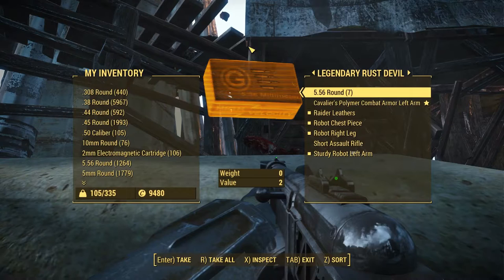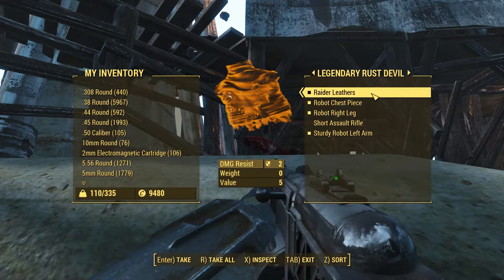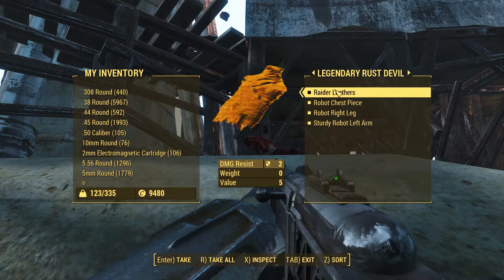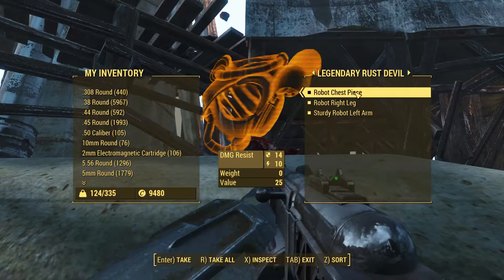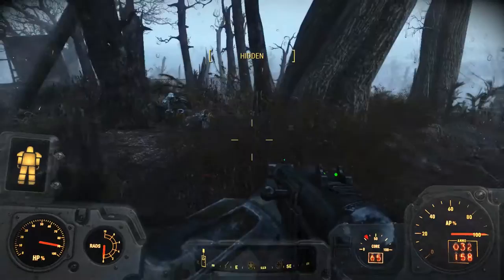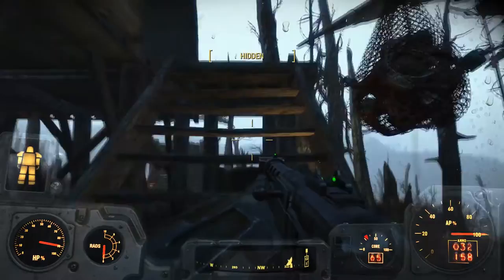Here's some giblets from the legendary Rust Devil. Rounds. Cavalier's polymer combat armor left arm — reduces damage while blocking or sprinting by 15%. Short assault rifle. This stuff says zero weight, but like Raider leathers — it says weight zero, but as you can see it plainly has a weight of one. I'm having a little bit of trouble speaking this morning. Let's pick everything up until we can't pick everything up no more. I already looted that guy — the Doom Protectron. There really wasn't too much resistance out here. A little suspicious.